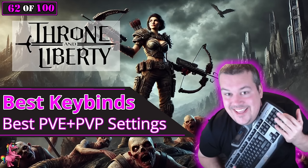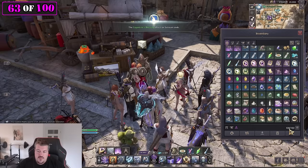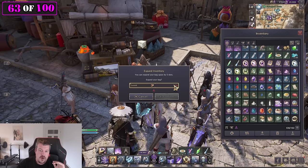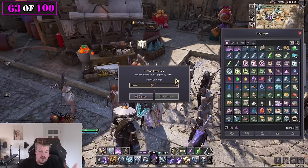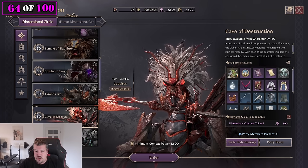Throne and Liberty has some of the worst default settings I've ever seen — do not waste time playing with them. Watch the settings guide linked in the description, get your settings correct first, then start playing. It will make your experience 10 times more enjoyable and you won't waste muscle memory on settings you'll have to change later. Managing your inventory is essential — expand your inventory up to 150 and your storage as soon as you can, because at 150 it starts costing lucent instead of solent. More space means you can hunt longer without going back to sell.